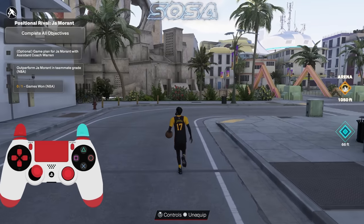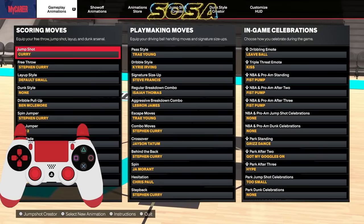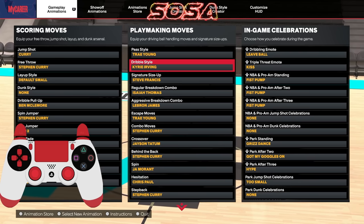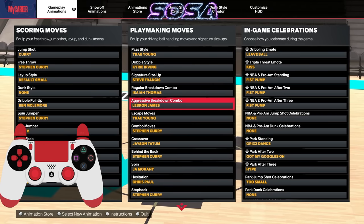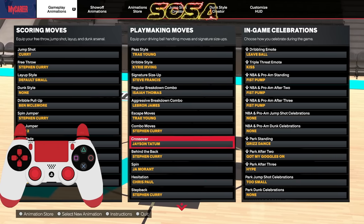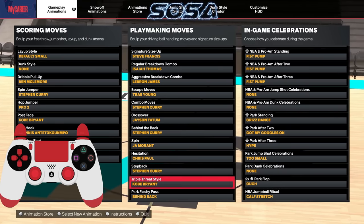Before we go to the court, let me show y'all my updated dribble settings because yes, I did change them again. The D6 is what I'm rocking right now. I got Trae Young as my dribble style because it's the fastest in my opinion. Kyrie Irving signature size, Steve Francis regular breakdown combo, Isaiah Thomas aggressive breakdown combo, LeBron James escape moves, Trae Young combo moves, Stephen Curry crossover, Jayson Tatum behind the back, Steph Curry spin move, Ja Morant hesitation, Chris Paul step back, Steph Curry — those don't really matter.